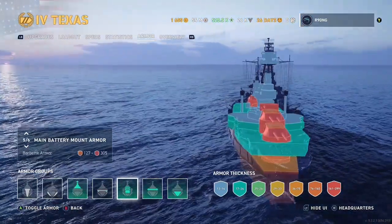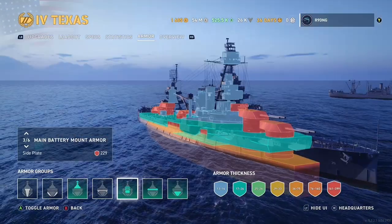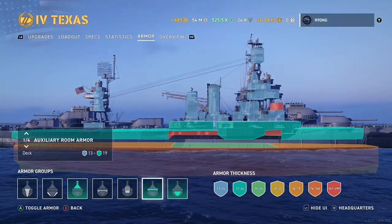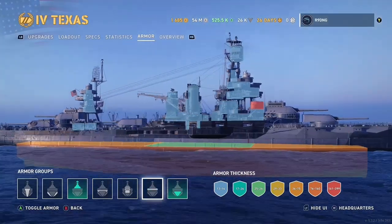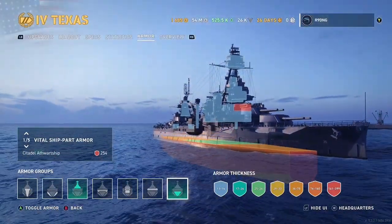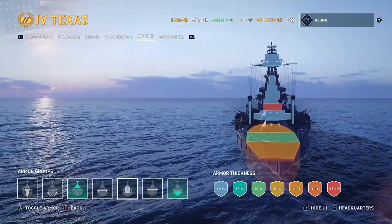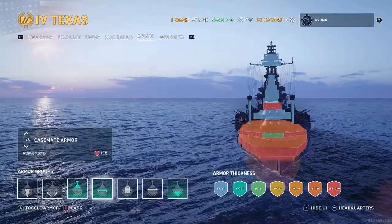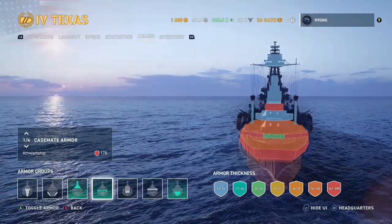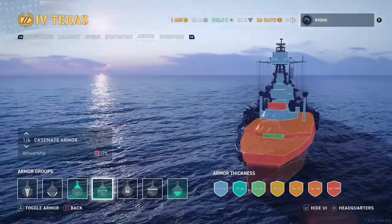Your turrets have 356mm frontal plating and 220mm side plating. The majority of your upper belt is also 19mm, bear this in mind as this makes it a very good shell catcher. Your citadel is, as with most US battleships, slightly above the water, which means you can be citadelled at just about every single range imaginable. One flaw with the Texas' armour scheme is that there is a small gap at the front of the casemate armour protection where any shell going through the 19mm deck at the bow can go straight into the citadel with plunging fire.